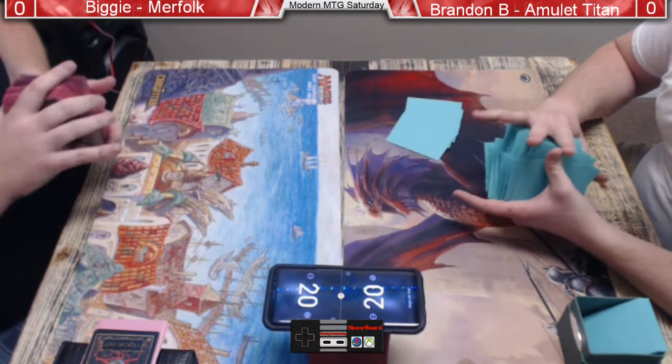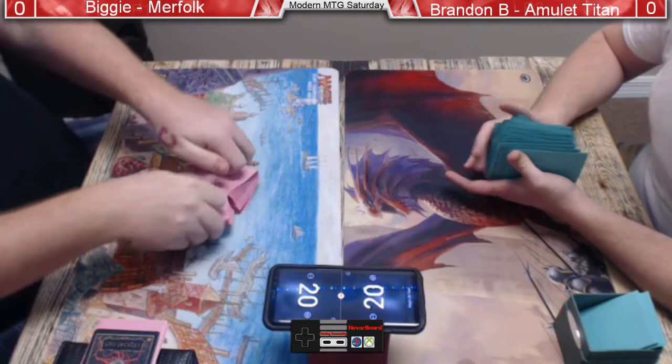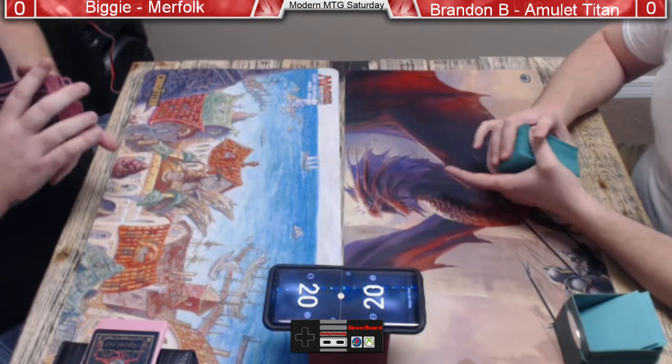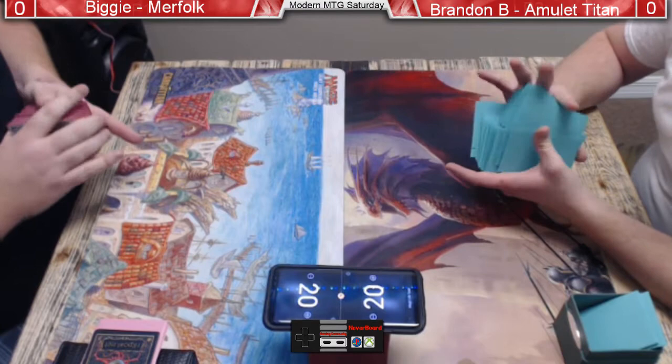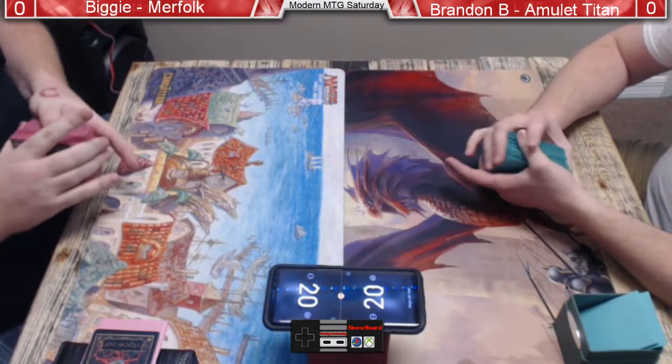What's the one that counters spells costing four or greater? Disdainful Stroke — it counters so much that decks like Merfolk have trouble with it against things like Titan, Tron, and Ponza that are just trying to ramp. You mess up their mana base — Blood Moon shuts this deck down. But in a mono-blue Merfolk deck, you can't play Blood Moon.